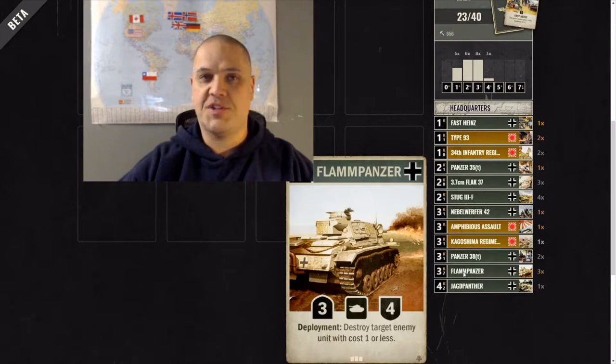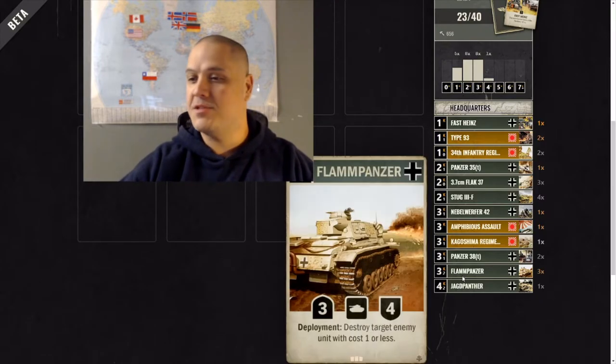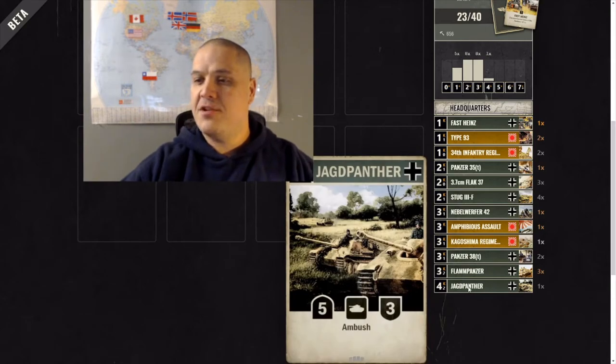Flammpanzers are a staple — auto include, craft these as soon as you can. Flammpanzer destroys target enemy unit with cost of 1 or less on deployment. This does hard work against 0-4 smokescreen guys, Japan aggro, German aggro mirror matches, and British planes like Swordfish and Gladiators — they all get killed by this on deployment.